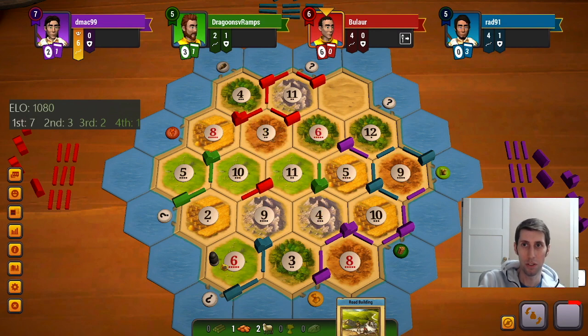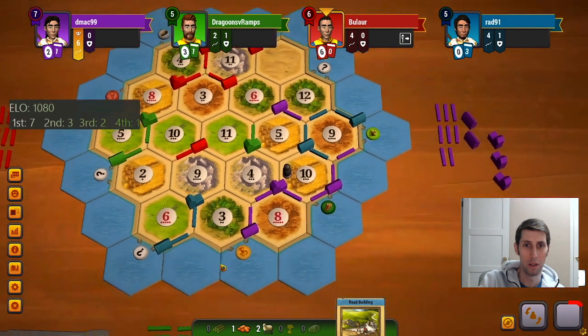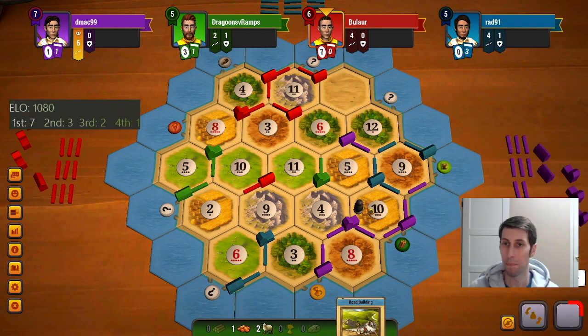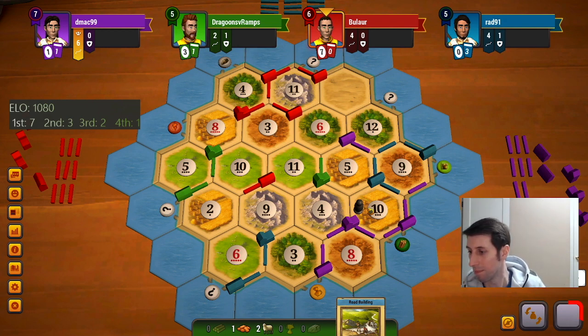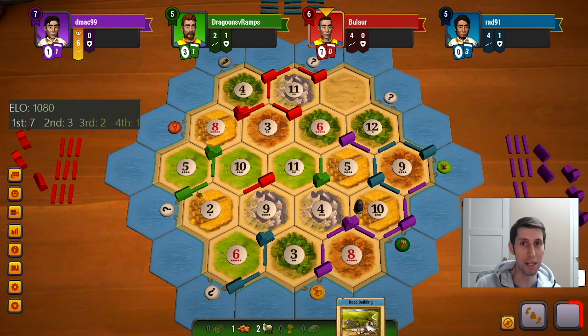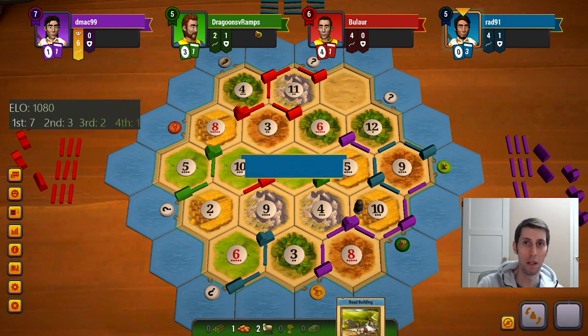Where does he go? He should be stopping ideally blue and purple I would have thought. Yeah, I guess that makes sense. I'm fighting for third this game — I'm not getting it because this guy is going to get army for sure. This guy will be naturally head on points and then he'll probably win actually. I could see either red or purple winning this game.